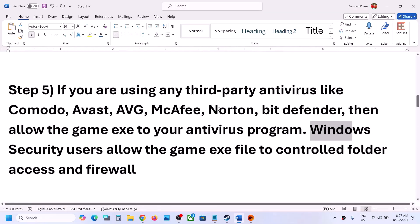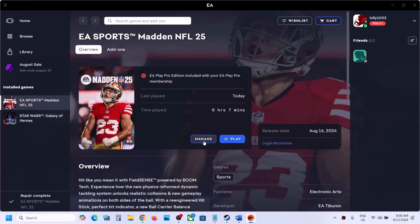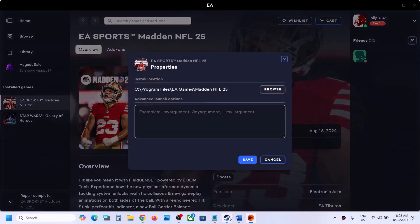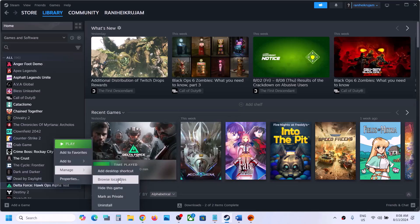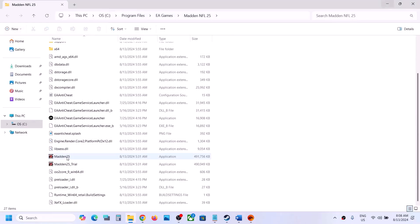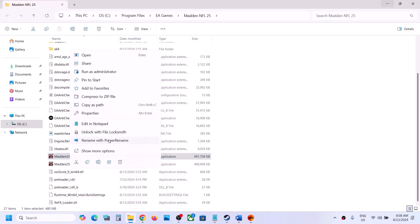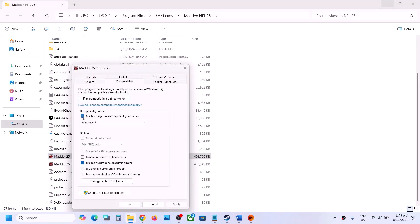The next step is to run the game as an administrator from the game installation folder. Go to the EA app, click the game, click Manage, go to Properties, and click Browse. In Steam, right-click the game, select Manage, then Browse Local Files. Once you have the installation folder, right-click the game exe, select Properties, go to the Compatibility tab, and check 'Run this program as an administrator.' Hit Apply and OK. If that doesn't work, try running in Windows 8 or Windows 7 compatibility mode, or disable full-screen optimization.